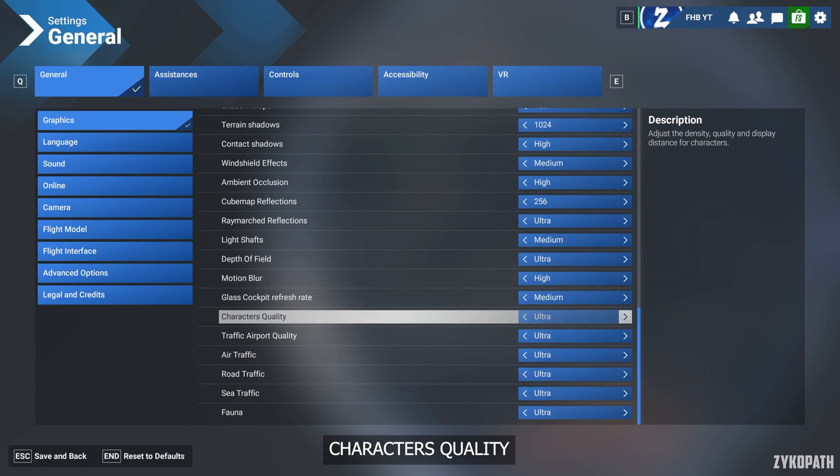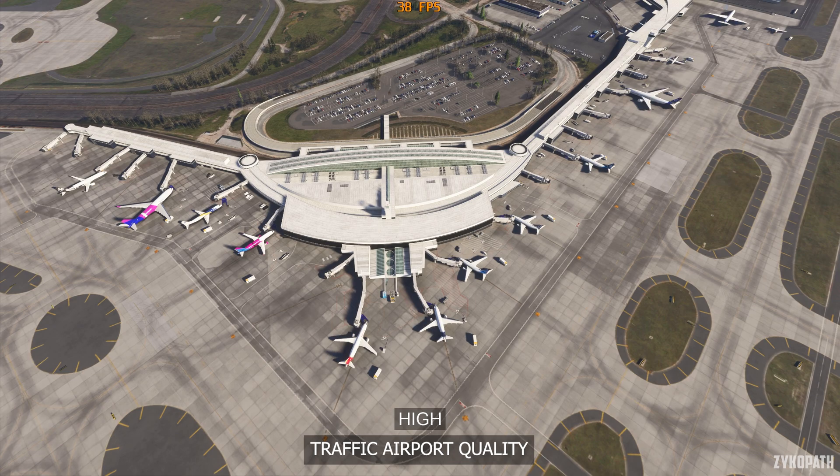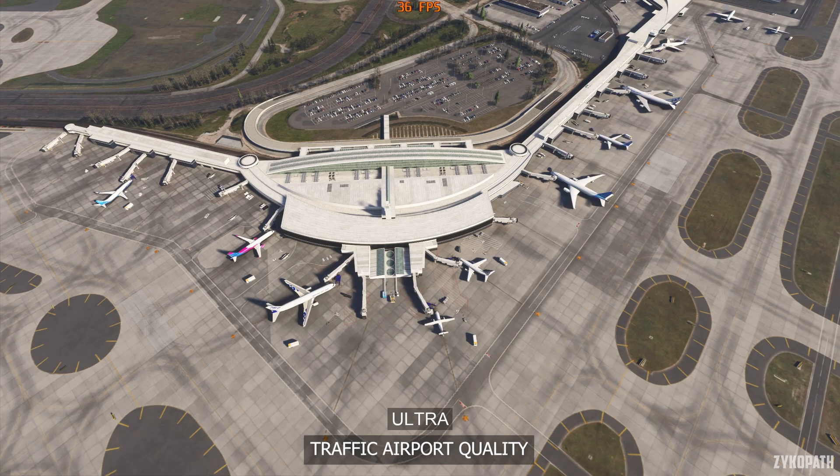I wasn't able to test the character quality setting since there are zero NPCs other than the pilot and copilot, who don't seem to be affected by this setting — just use Medium to be safe. The traffic airport quality setting gradually increases traffic in airports including logistics and airplanes, with airplanes only starting to appear on High and Ultra, leading to lower performance. I recommend Medium.